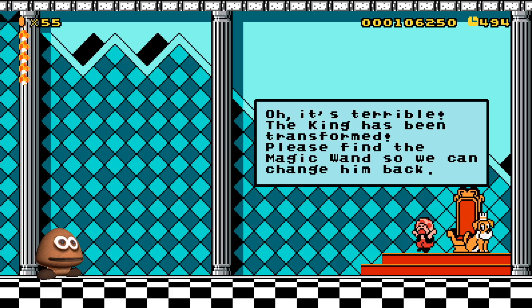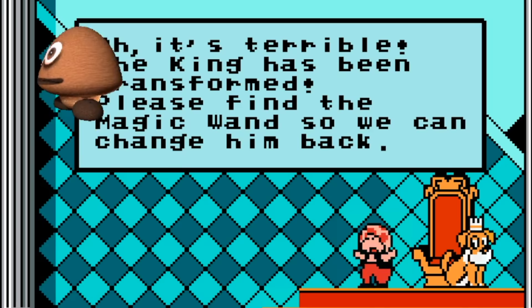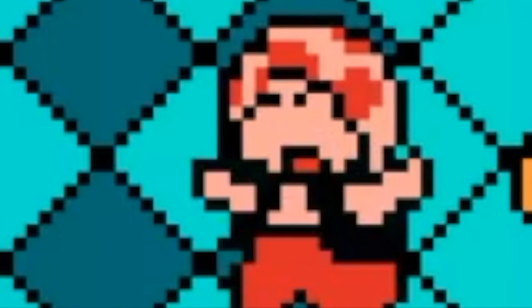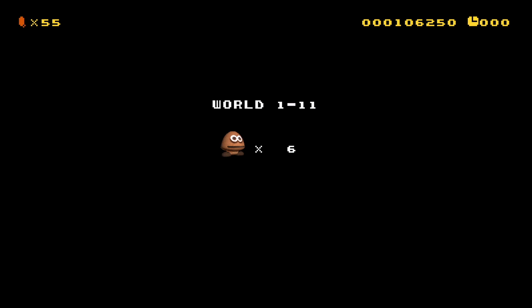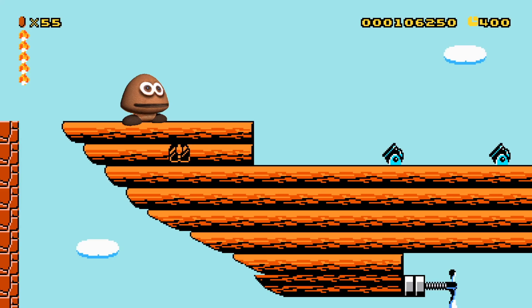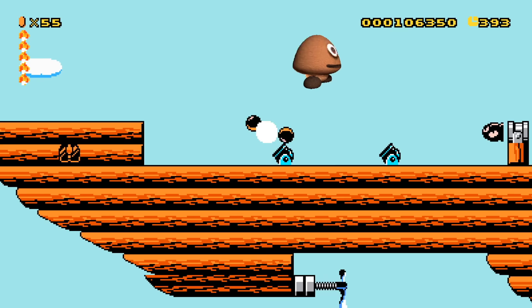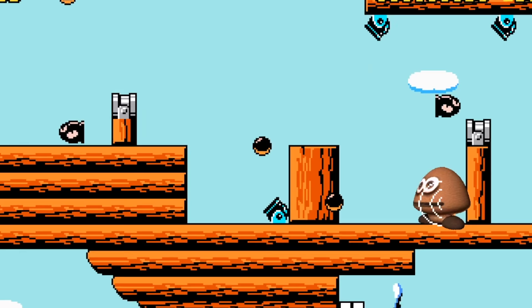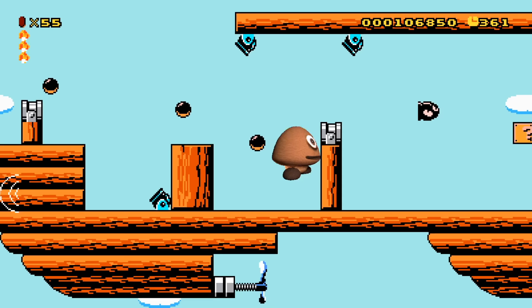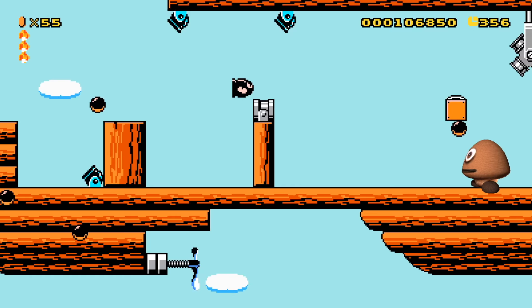Oh, it's terrible — the king has been transformed! Please find the magic wand so we can change it back! Let me play the level — oh, there we go. Apparently running back and forth gets the job done. Cursed Goomba on an airship! Can we Bruh? Bruh! The Bruh doesn't work on the dang... Bruh! We gotta try to Bruh the Koopling, at least.